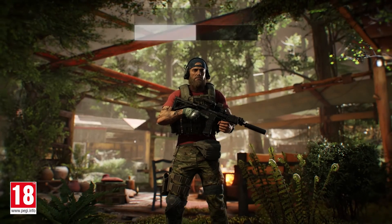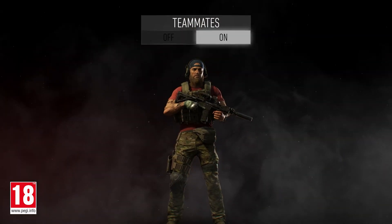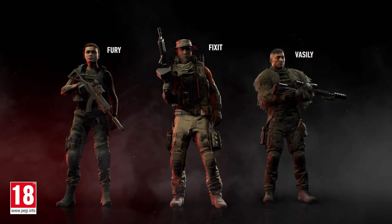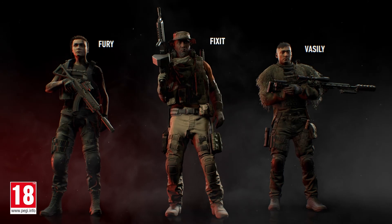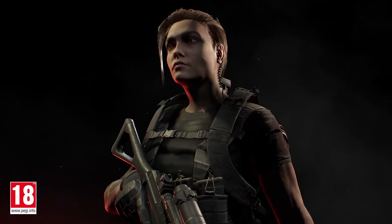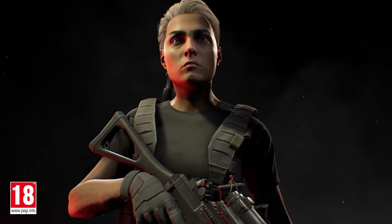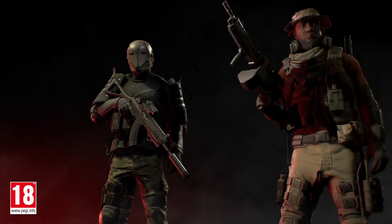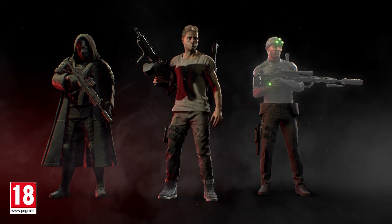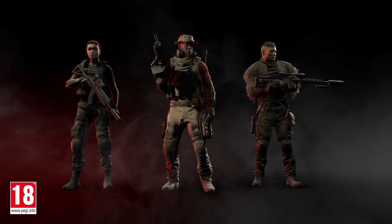Available at any point after you have reached Erewhon for the first time, Fury, Fix-It, and Vasily can be activated or dismissed at will. From the beginning, you will be able to fully customize them — this customization includes all of the physical attributes, as well as gear, equipment, or even full costumes. Your teammates can be tweaked just as much as your main character.